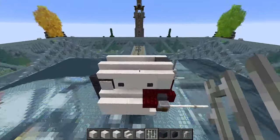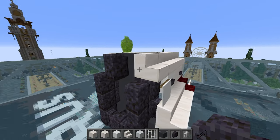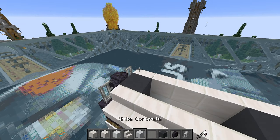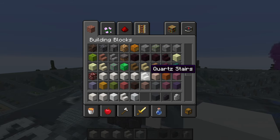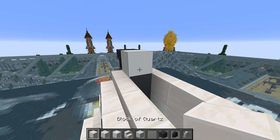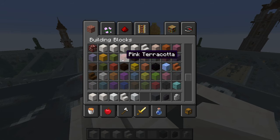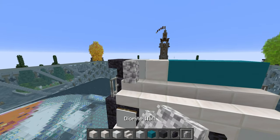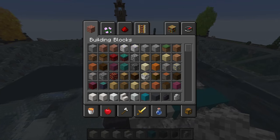Grab a white banner and place it just there and also here. Get some blackstone buttons: one on that white wool, one on that quartz, one there, one there. Take quartz stairs and do one through five on each side. With gray concrete do two here. Take an iron bar for the very front, then another gray concrete block with a polished blackstone wall in between, and iron bars there and there. Next, get your white concrete and place one here, then an upside-down polished blackstone stair just there.